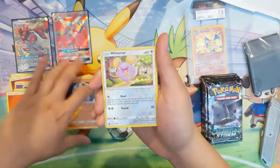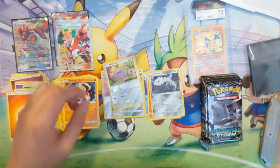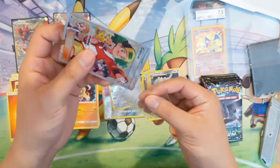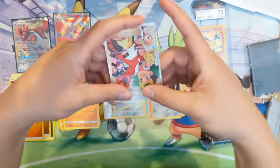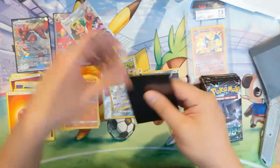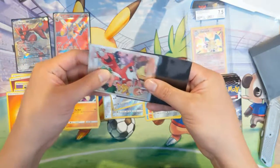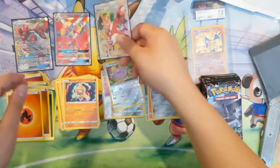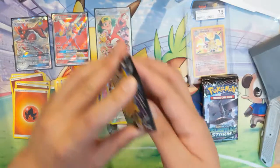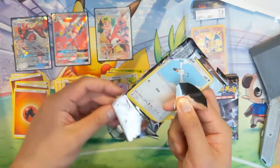Bonsly reverse, Whismur — oh, there we go: full art trainer Copycat, very nice! Let me grab a perfect fit. In case anyone's wondering, the sleeves I use are KMC sleeves. For secret rares or rainbow rares I'll use a KMC perfect fit and then slide a regular KMC mat over it — I usually use the weight of the black ones. This has been a very strong box: a handful of GXs, this is the second full art, a full art supporter, and a gold trainer.